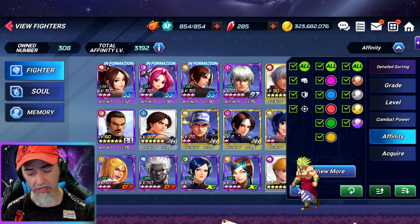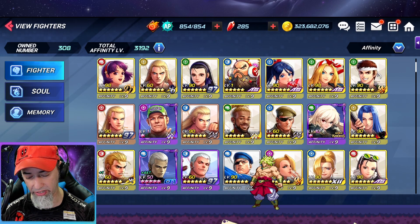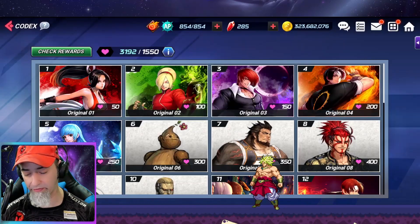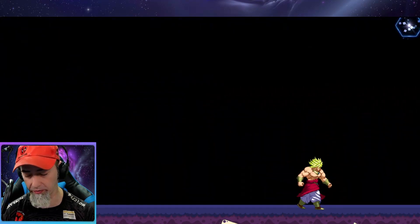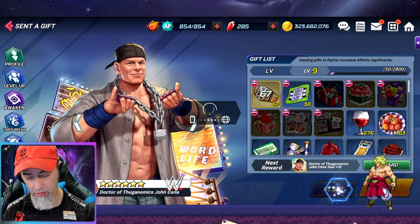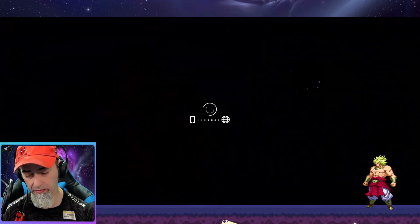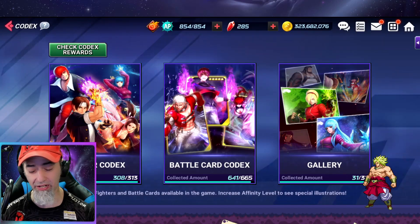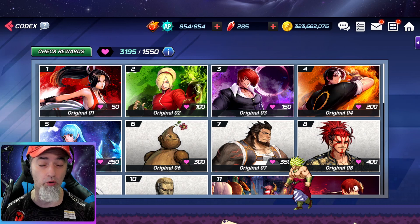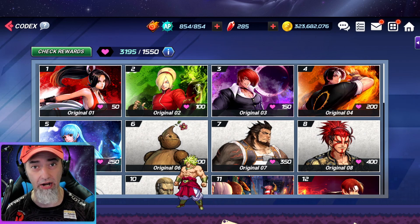To level up your affinity, just click on affinity and switch it around to see which characters need it. A lot of these characters are already at level 9, but we can level them up a bit more. My affinity level is at 3,192 right now. Once you get up to 1,550 it doesn't matter much for the codex cap, but you always want to level every character's affinity to level 10 to get max attack and 50 rubies each time you take a character's affinity up to level 9.